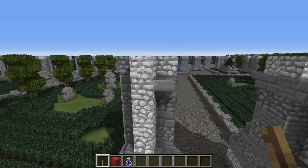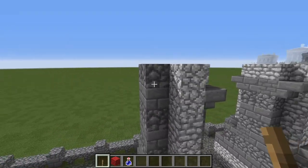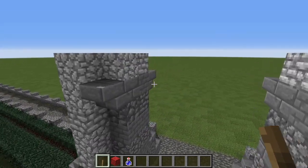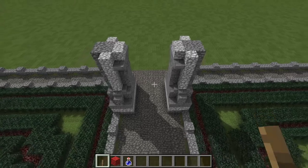For the gateway, we are building up a few more blocks as you see done here. For our Triumphal Roman gateway, it's mostly cobblestone with some stone bricks and a bit of diorite. There's also a bit of diorite here at the top that is going to start forming our archway fairly soon as well.